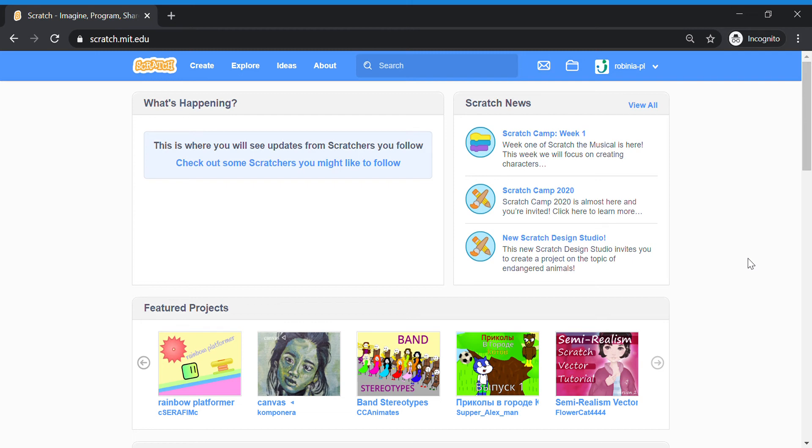Hello everyone, welcome back. We are now getting started with the coding for Ghost Hunt. If you want, you can watch this video as you do your coding, or you can choose to finish watching the video then try your coding. Okay, so let's get started. First things first, sign into your class account — please don't forget.